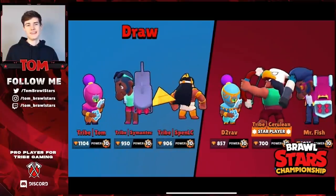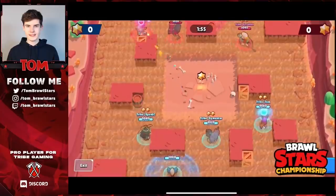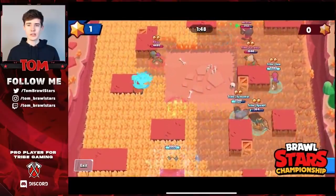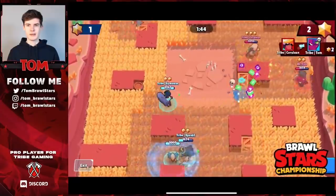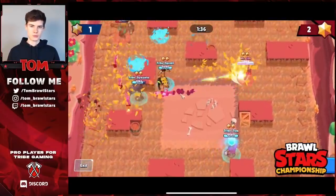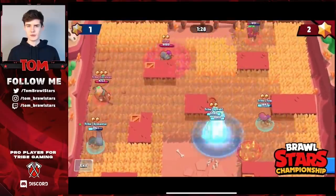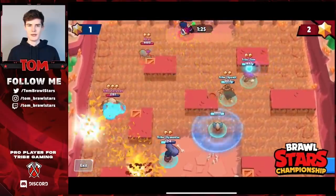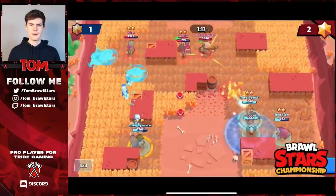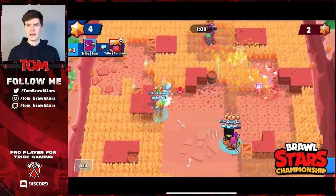Jumping into Map 3 on Bounty. We drew that last game - pretty intense, we definitely should have won it. Once you get the lead you shouldn't lose on this map. Spen gets really low so I'm trying to push up to help him, but I get pinched by Cerulean and Mr Fish - nice kills from them. What we do really well here is we don't just let them sit back and get their supers - we play really aggro. Spen almost takes down Mr Fish but he jumps away. We're just trying to catch Somatic out because he has the vision whereas Cerulean doesn't.